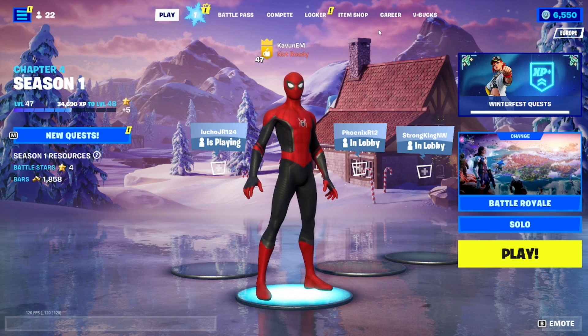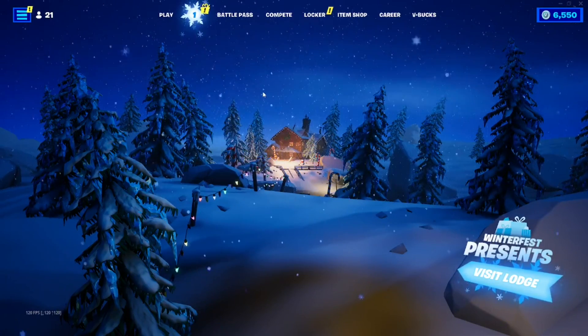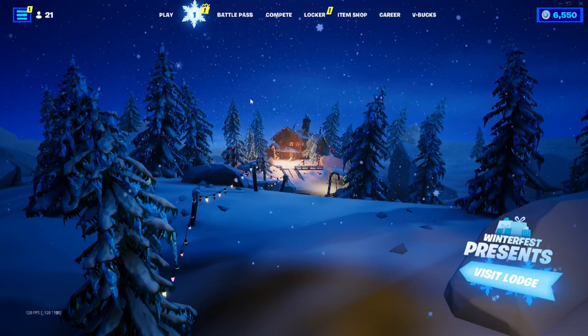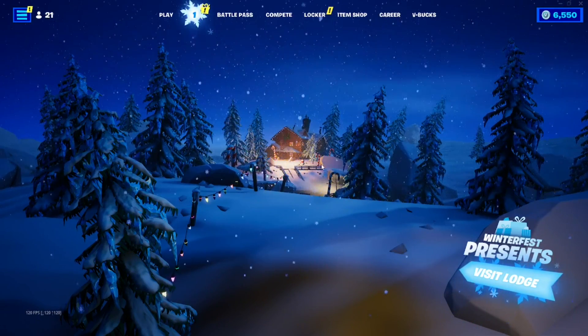We have Career and V-Bucks. From all these tabs, what you're gonna want to go ahead and do is choose the second tab, which is going to be the Winterfest tab. After you choose the Winterfest tab, it's going to take you inside of this place where you can see all the snow coming from the sky, all these trees, and all these things around here. Make sure you are in this right exact place.